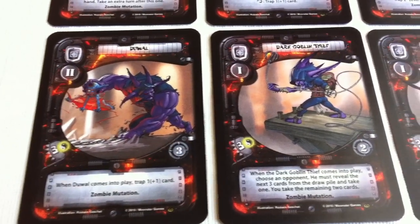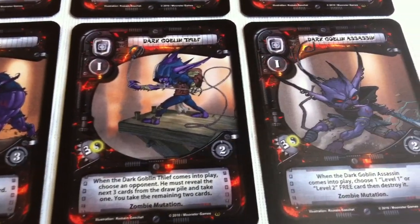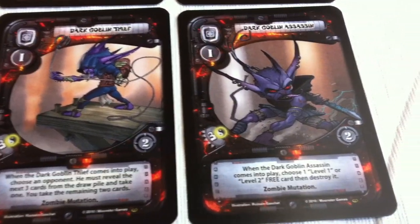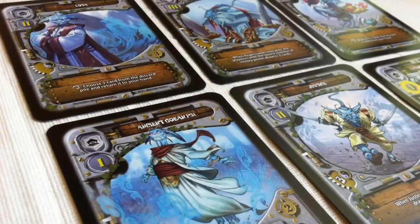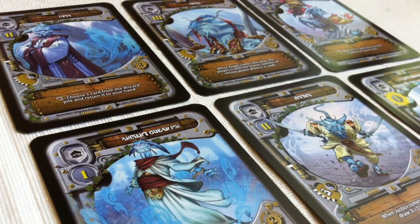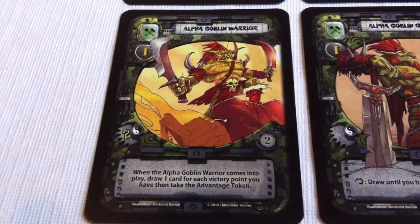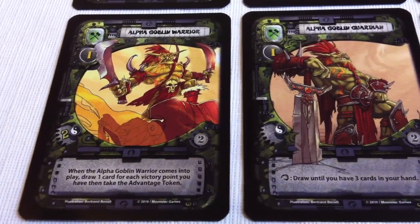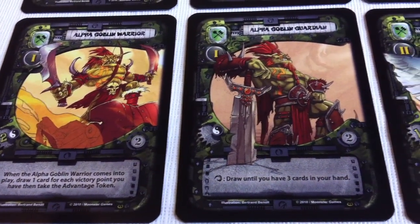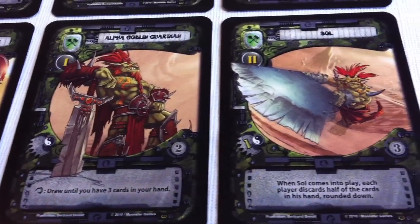Some hand management games force you to make tough decisions, but Gosu will burn your brain when you're trying to figure out what goblins to play and what goblins to discard. You'll have to throw away great cards all the time, and you'll experience remorse instantly when you toss out that goblin you'd been saving for a cool text effect just so you can play a goblin that would give you more points in a great battle.